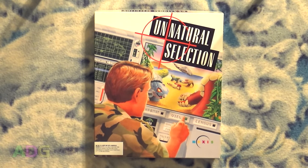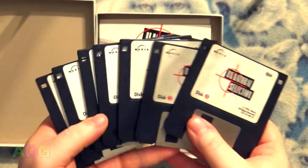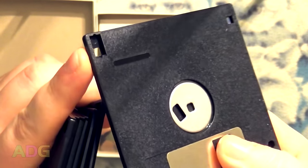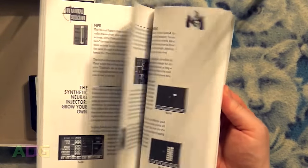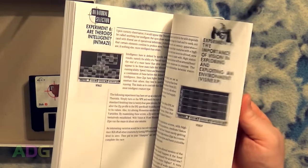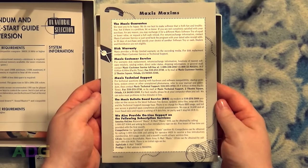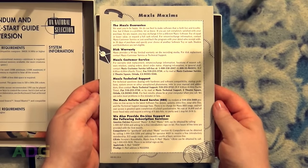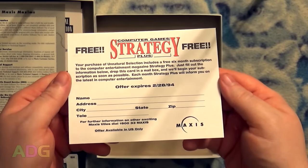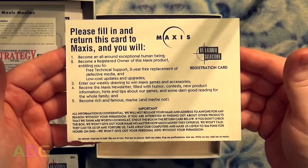Before we get to the main gameplay, I should show you all a quick unboxing of this thing because there's actually quite a bit included: seven 3.5-inch floppy disks, each completely missing its write-protect tab to help ensure the disks never get altered; a very thick 132-page manual, which is surprisingly unhelpful; a fold-out quick start guide; the Maxis Maxims warranty and support card; an offer for a free six-month subscription to a magazine known as Strategy Plus; and half of the registration card, as someone actually did send this one in to Maxis at some point in the past.